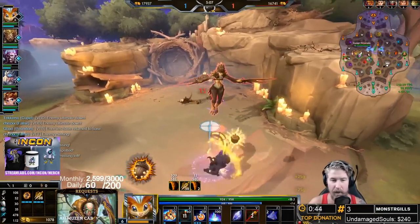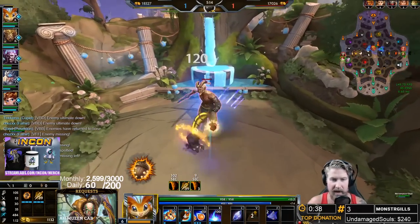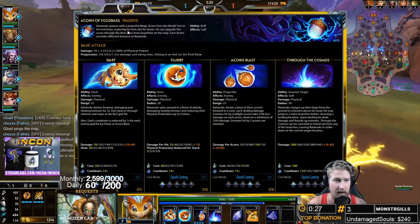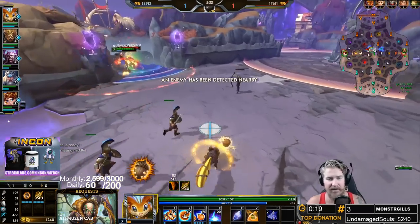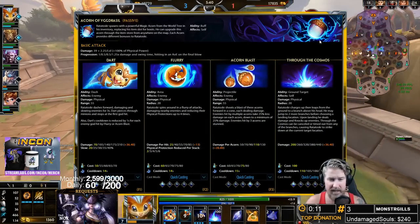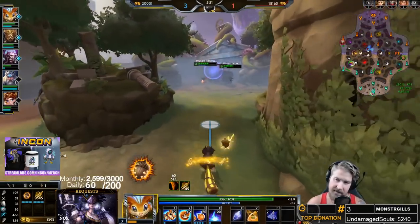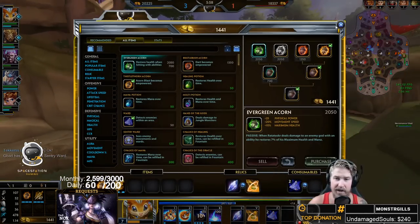Now let's talk about our passive — the acorn system. Ratatoskr has access to acorns, which are special items only he can buy. These acorns can be bought from anywhere on the map and they replace his boots — you don't buy boots on Ratatoskr, you get an acorn instead. There are four acorns total: on the left-hand side are the tanky acorns, and on the right-hand side are the more aggressive acorns.